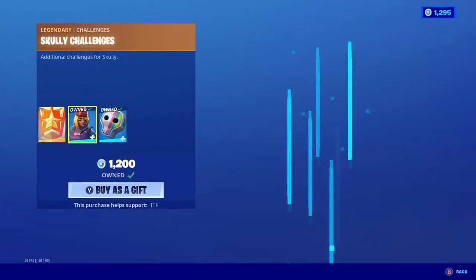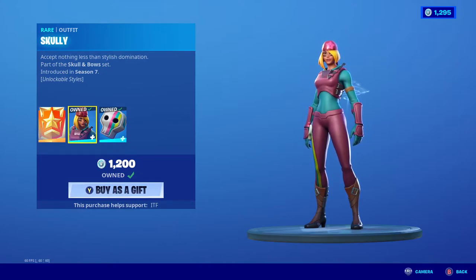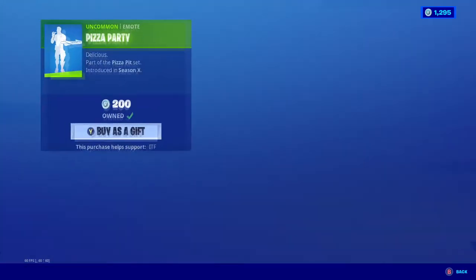Scully is back with the back bling Scully Satchel, and she does have her styles which may or may not load for me because I own the skin already, but she does have challenges for them anyway. Gold Digger and Peter's Party are also here.